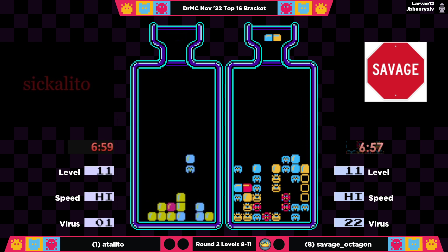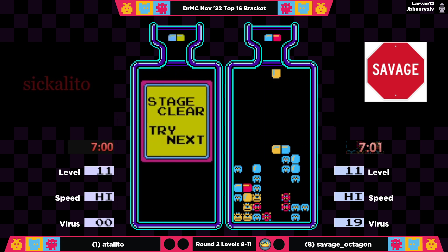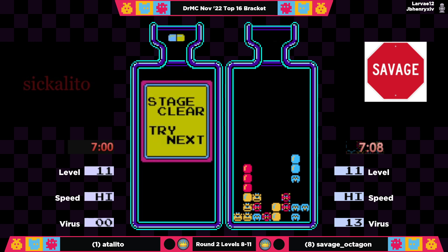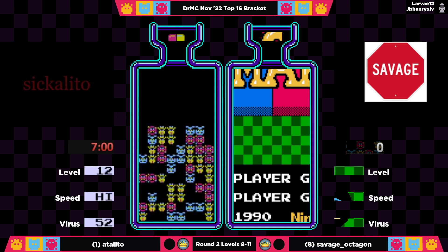He's going to do a drop, a horizontal, and then he's going to be out — seven flat. That was just a nice sequence there with the double blue, just made everything perfect. He will force a game number three as Savage Octagon runs this one out. Savage is running a good time of her own here, but not going to be enough — it is likely a sub-eight here from Savage Octagon barring RNG.